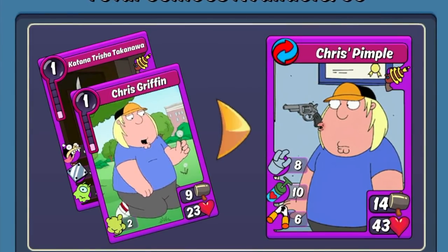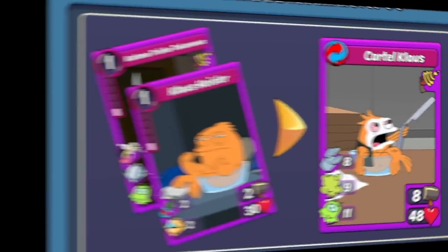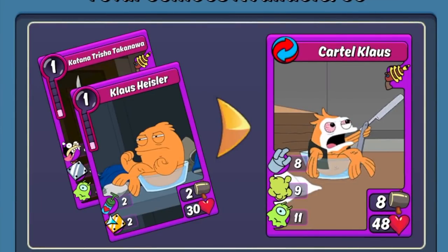First up is a different combo you can make with Chris Griffin — Chris Pimple. This is an older combo for Armed but still a really good one. What I really like about it is its Hijack stat and its Cripple All, because Cripple All if you have enough cards on the field will completely stall out your opponents from being able to attack at all. Chris is actually a really good character to run in Armed — especially with his new combo, he has a lot of good support.